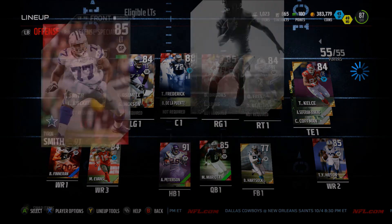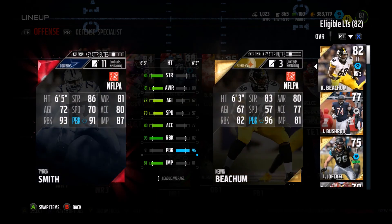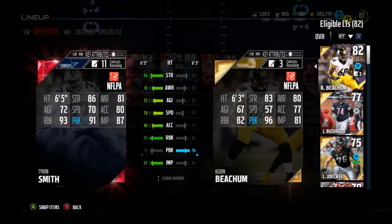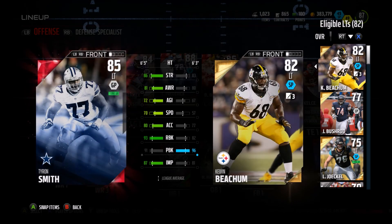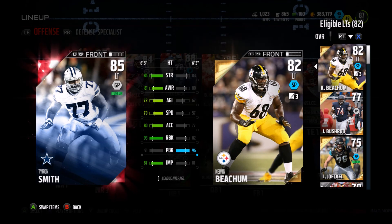The first thing I did was I went and got Tyrone Smith. You can see 93 run block, 91 pass block, and 89 impact block. This dude's got some pretty mean stats, so I can't wait to play with him. He's also got good speed, at least compared to Kelvin Beachum. I can't wait to show you guys how good this offensive line is now, because beefing up the offensive line is definitely something I really wanted to do.